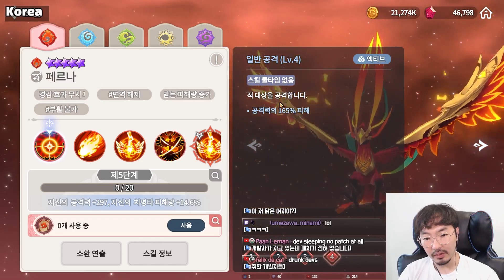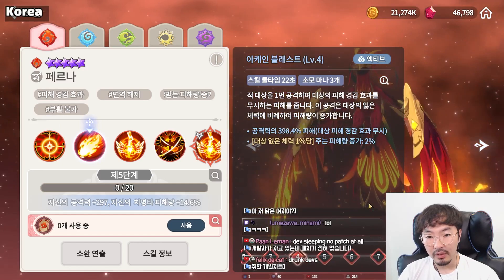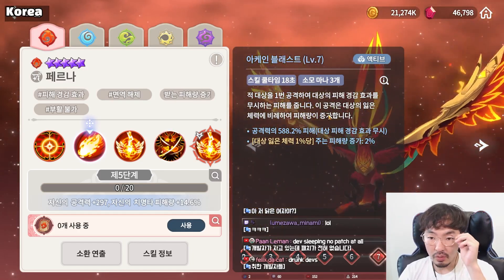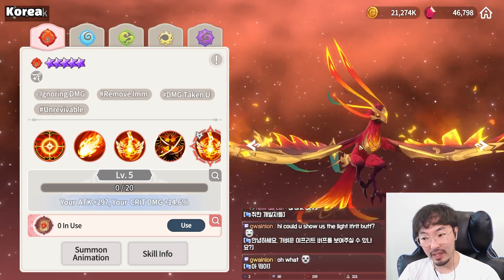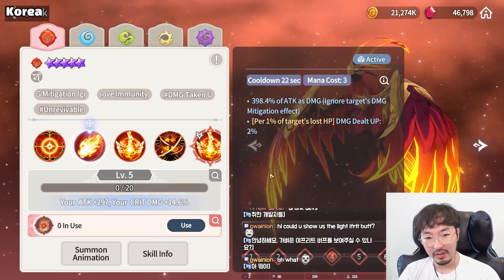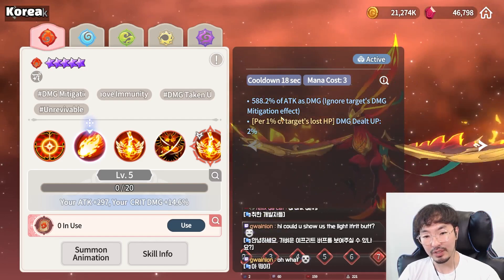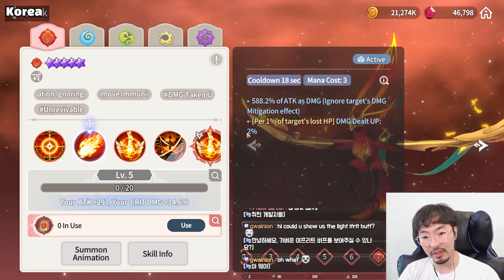Basic attack is just a basic attack, 165. And the first skill — Arcane Blast — attacks the enemy one time. This attack can ignore the target's damage mitigation effect. Also, per the target's lost HP, the damage dealt is higher.